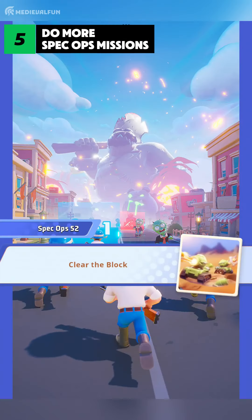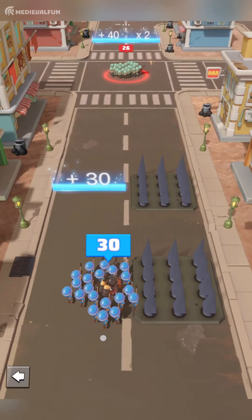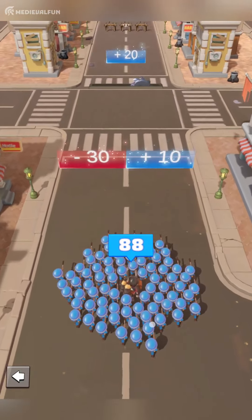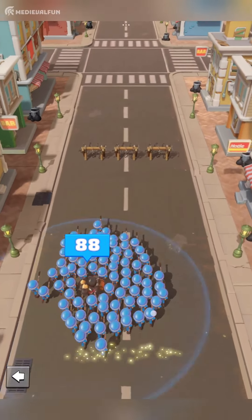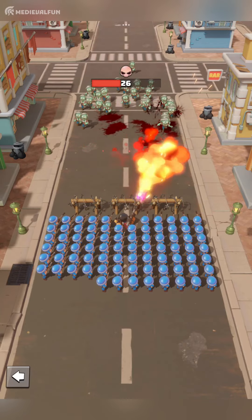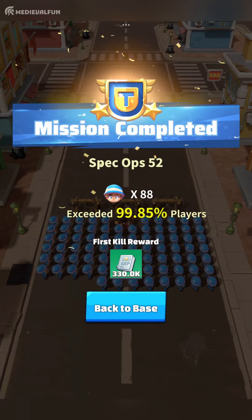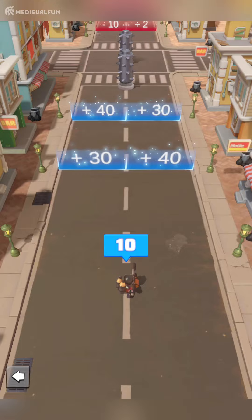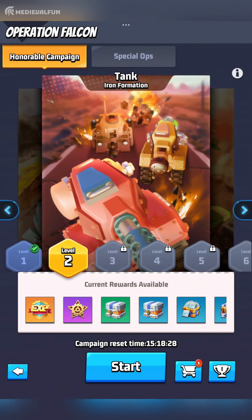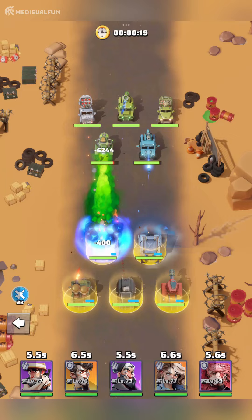Spec Ops missions are something you don't want to skip. It becomes challenging after the 13th mission, but with the right strategy you can clear them. The rewards include hero EXP, and you can clear multiple stages in a row — though past mission 30 you're limited to five stages per headquarters level. Look ahead of your character to have more time to calculate blue perks, always pick the highest blue multiplier, and avoid red ones. Once you reach headquarters level 15, the Honorable Campaign tab unlocks — a five-versus-five combat mode with better rewards.